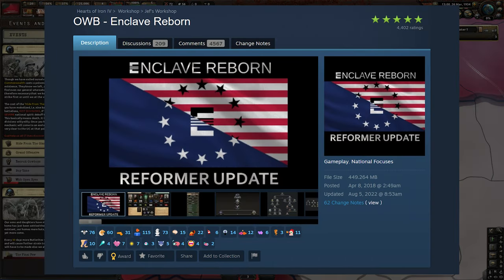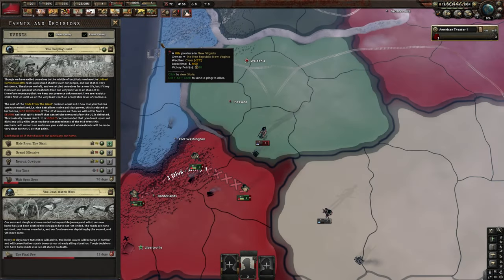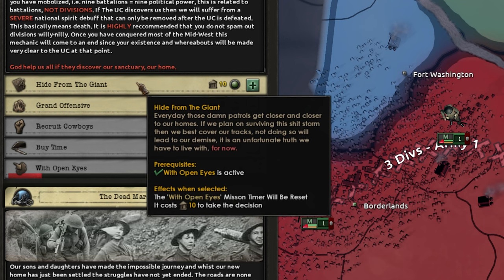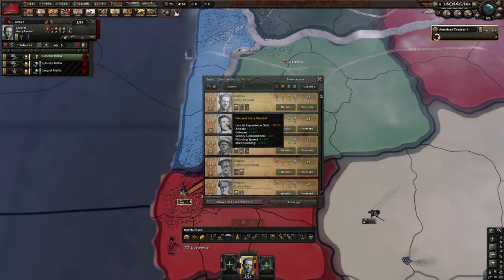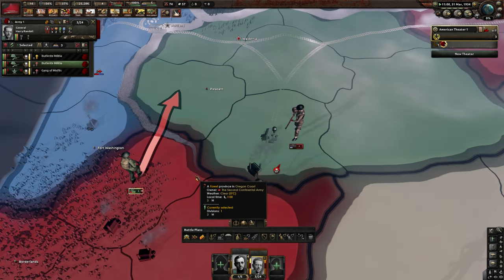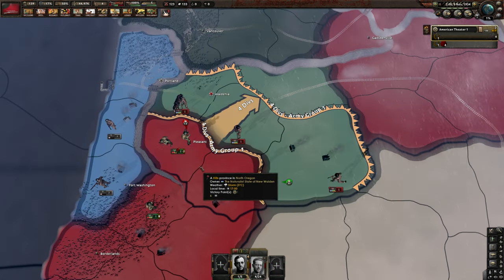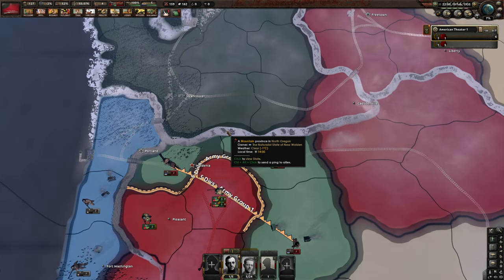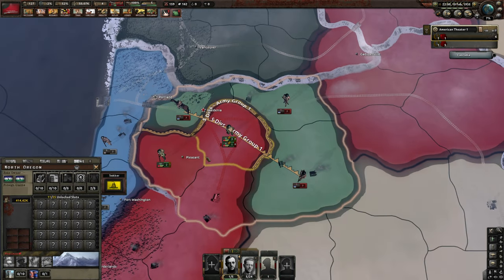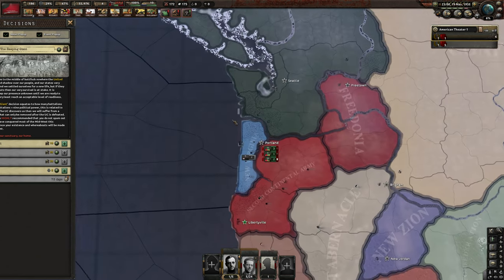Similar to the Enclave Reborn submod for Old World Blues where you play as the Enclave and have to hide from the NCR — playing as the Continental Army, we have to hide from the Commonwealth, so we need to click a button to keep them from finding us. New Walden doesn't really have an army, so we should be fine. Butler seems like a very capable general. We push three tiles into their country and get into the capital. We've annexed New Walden — that took a very long time though.